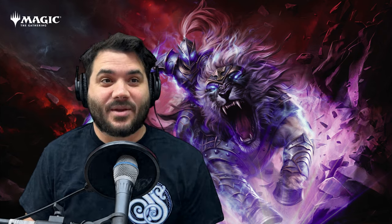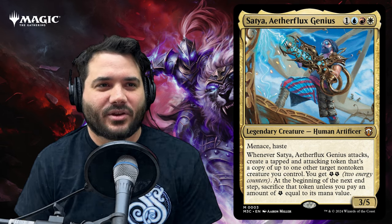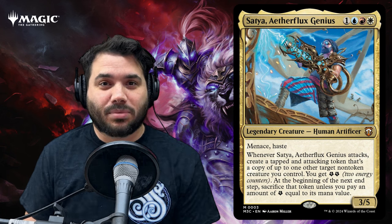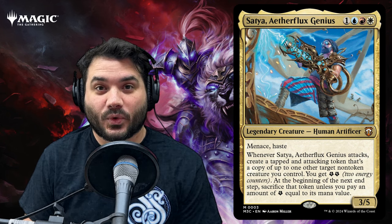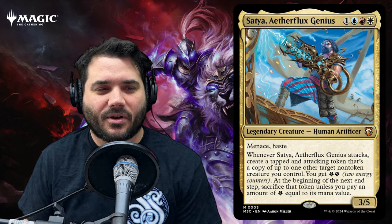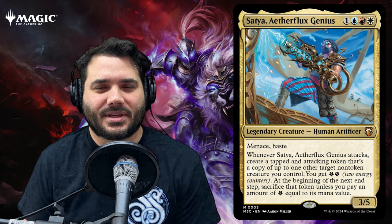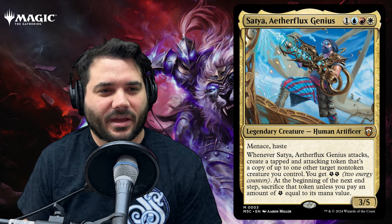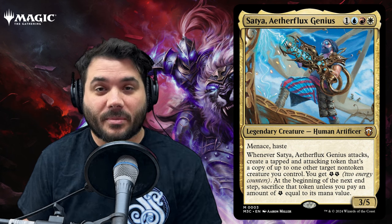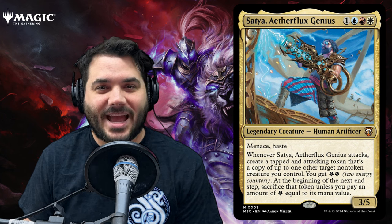Today we are looking at Satya, Aetherflux Genius. He is the commander of the new pre-con, Creative Energy. This is a brand new pre-con focused completely on energy. We did have an energy pre-con back in the Fallout pre-cons — that one was mainly focused around artifacts. This one is a little more versatile, as it is not bound to adhere to the intellectual property of Fallout, so there's more freedom to bring back other energy cards from the past, plus a whole bunch of new cards. Let's look at what Satya does.